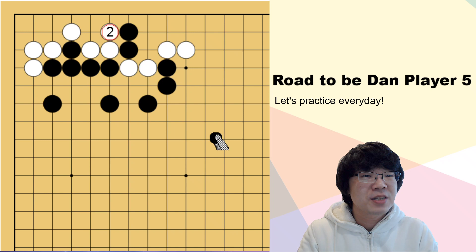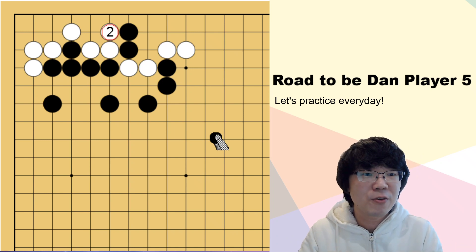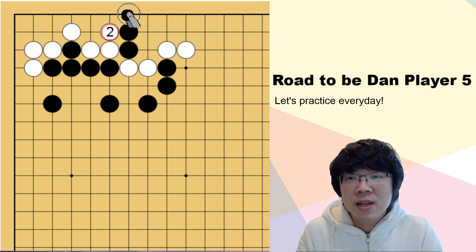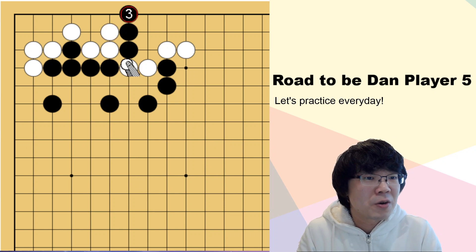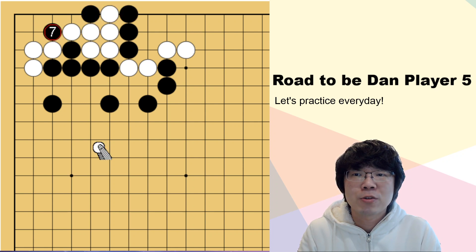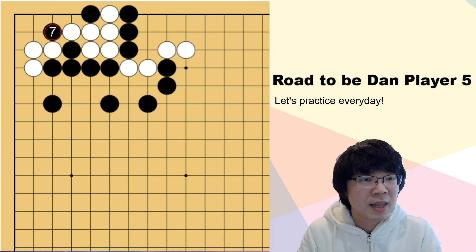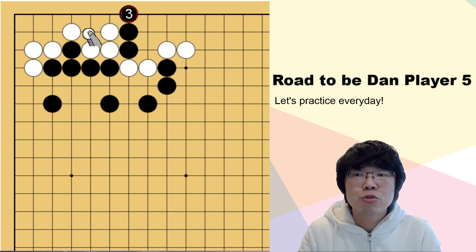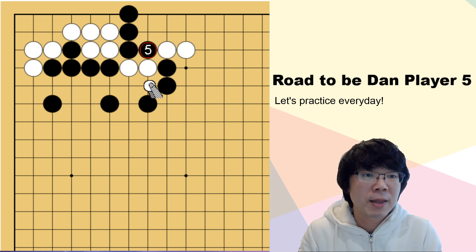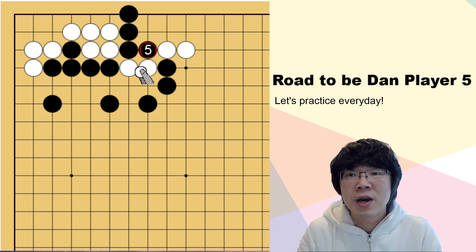Now I'm gonna tell you the answer. If you couldn't find it yet, you can just stop the video and try to solve it first. Black has to make longer liberty with a stretch here. What's that meaning? If white just surrounds here, then black can capture this white group, so white can't play like this. If white just tries to connect, then your liberty is longer than just now — you have more liberty. So black can capture these white two stones.